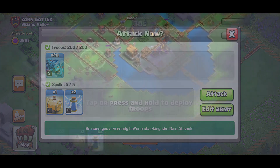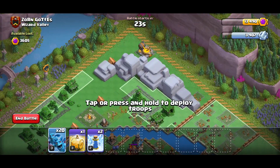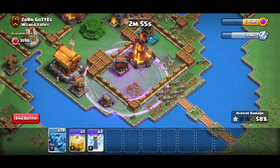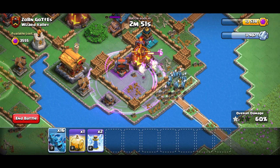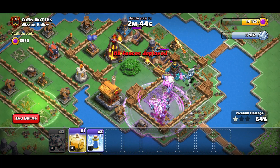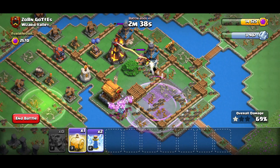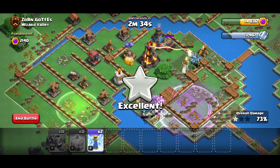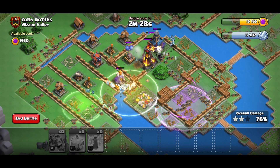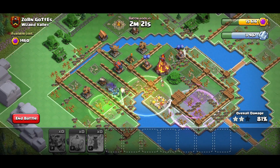I'm waiting for the bombs to trigger first — I always wait for the bombs. Dropping archers on that wizard tower; we need that splash damage stuff gone. Let's drop more archers for the wizard tower. Drop archers here and there to get this stuff out. No bombs please. Hopefully there's no bomb on the other side. We need another group for that but let's drop more archers — we have eight more. I want to get this wizard tower.